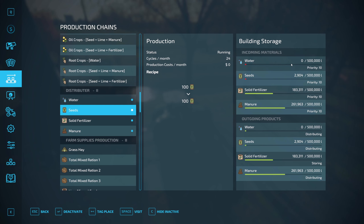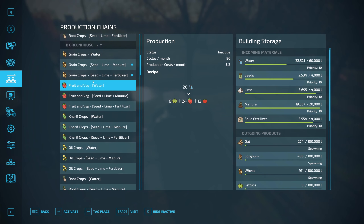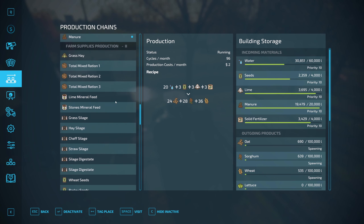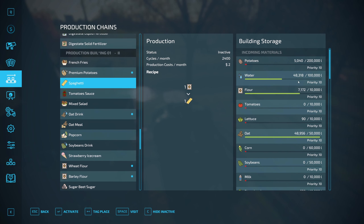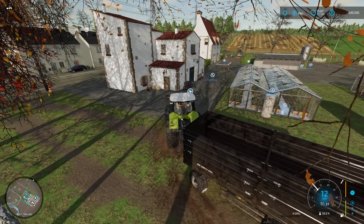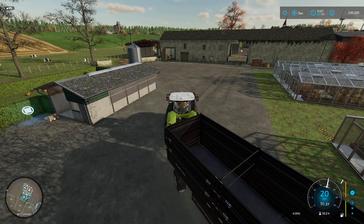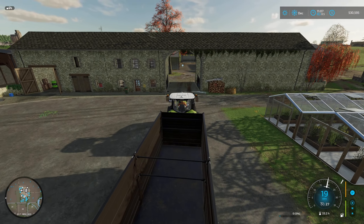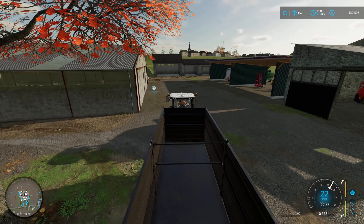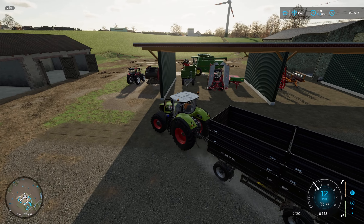We're getting a little low on seeds and we've got zero water — what does that do to our production plants? Down to 32,000 on one, 48,000 on the big one. We're definitely going to have to haul some water. My water tanker actually got stolen, so I'm going to have to figure that out. But right now we've got to haul some slurry.